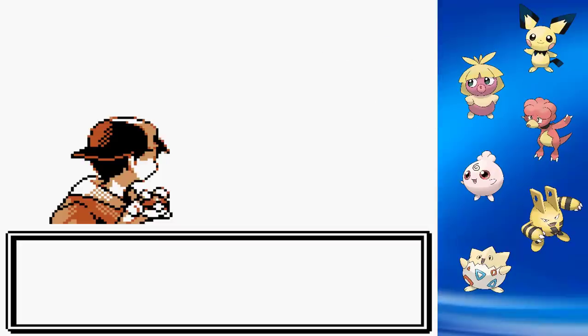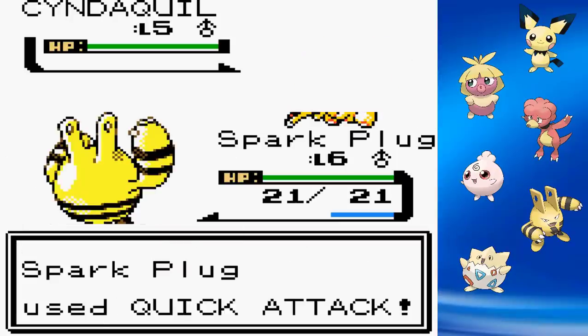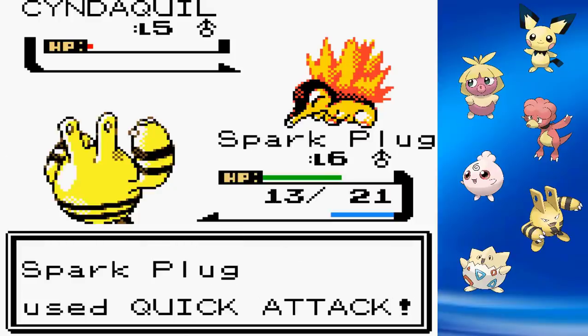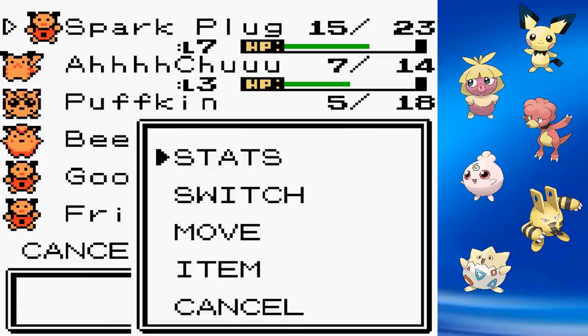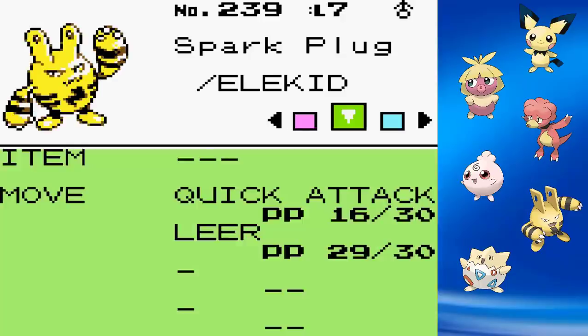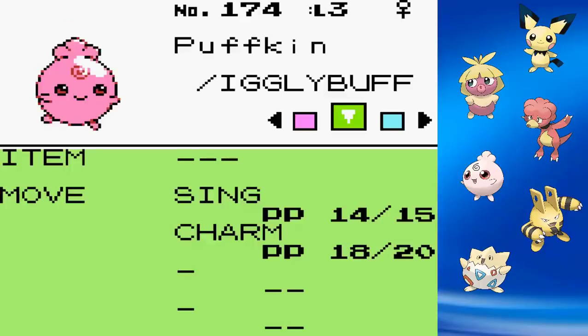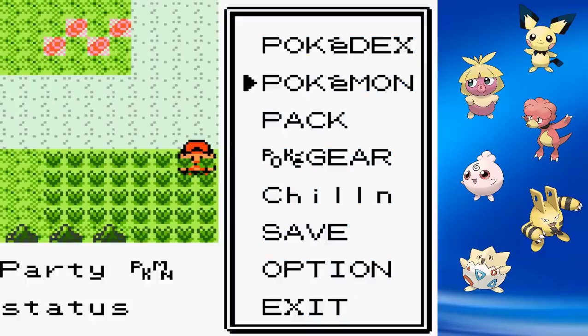Like most playthroughs, the first battle is with your rival, and it's not really a challenge at all. I simply use Quick Attack a couple times, which is a nice move to start with, until we knock out our Cyndaquil opponent. After that, we do some running around on the first route and catch all the babies we need. This is a challenge run, so I've got to deal with it.